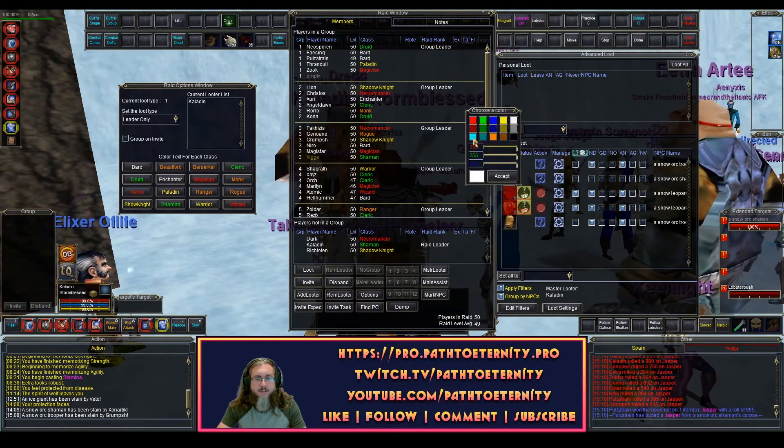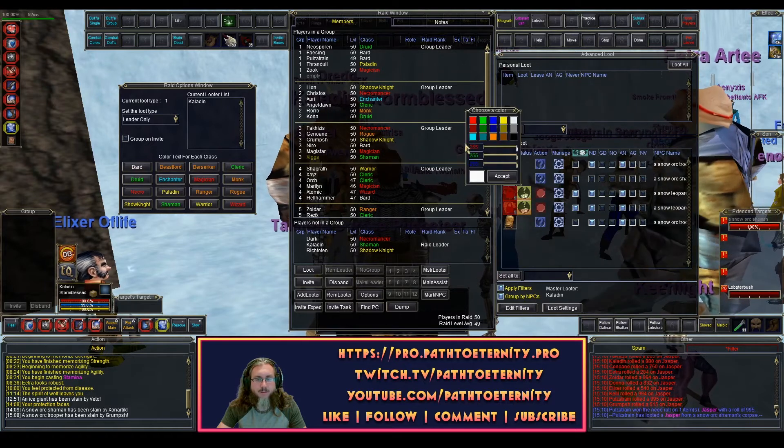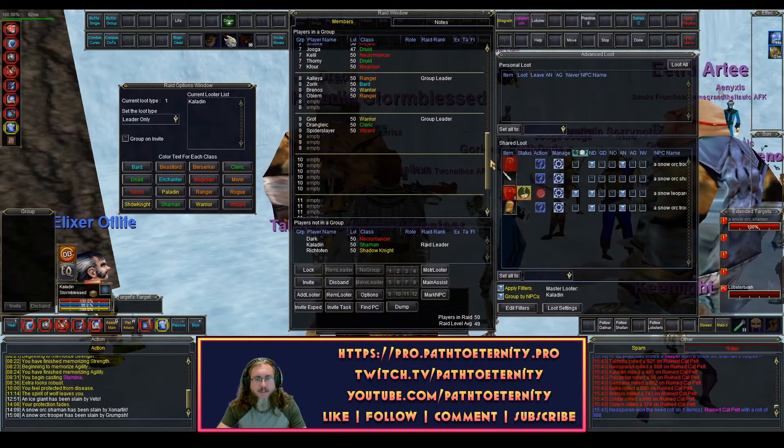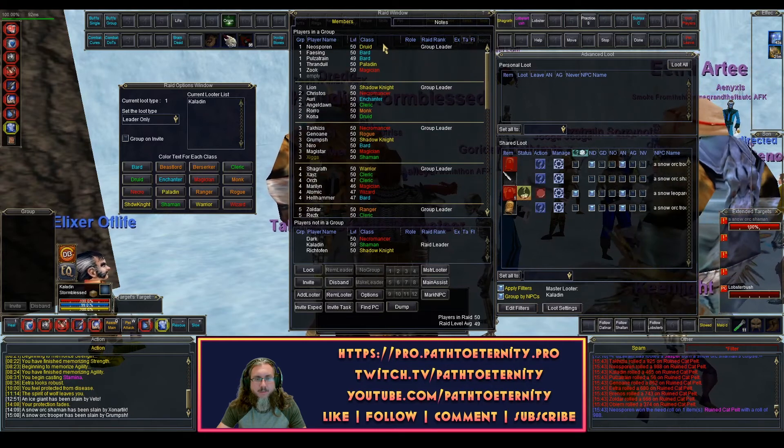For my Enchanters and my Bards, I label them blue for utility. And as you can see, now I've got a nice little color coding here in my raid window.